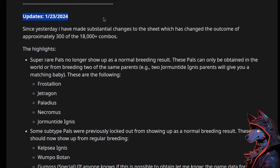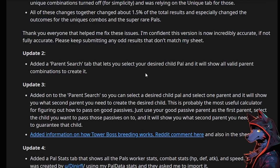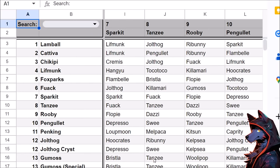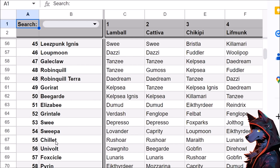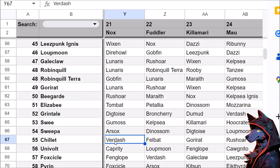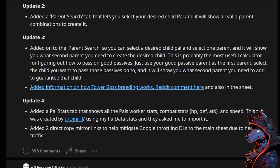This post dropped right before my last breeding video and there have been updates — the biggest one probably right here: they added a parent search tab that lets you select your desired child pal and shows all valid parent combinations to create it. The initial drop required you to search and cross-reference manually. For example, if you have a Chillet — Chillet plus Lamball equals Rushoar, and then Cativa is going to be Rushoar because of how the averaging works. You can also see how breeding works with parent interactions, and there's some crazy stuff like Nox and Chillet making Verdash.